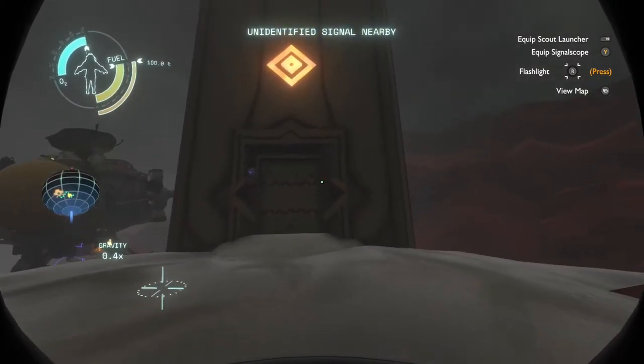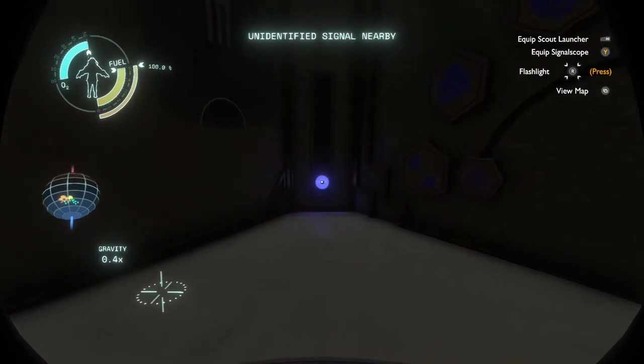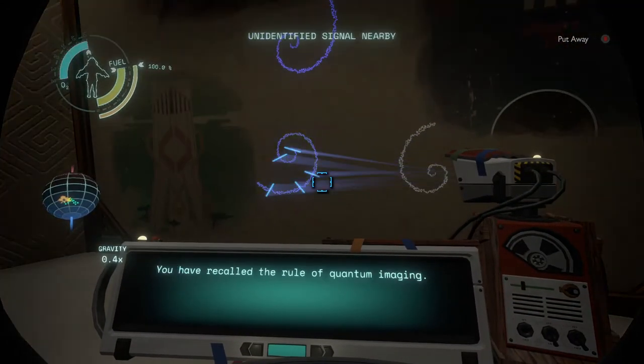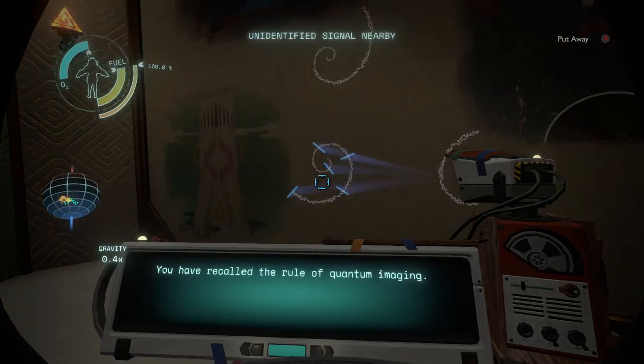This is the shrine, right? It wasn't there a second ago. I need to convince the shrine to be at the north pole somehow. There's so much writing! "Recall the rule of the sixth location." Yes, I do. "You have recalled the rule of quantum imaging." Correct. "Recall the rule of quantum entanglement." I think I have that also. So I'm in the shrine. If I close my eyes, I can make the shrine go as if I weren't here, and it should bring me with it. I need it to go to the north pole. That's only two of the rules, I think — the rule of quantum imaging is a little puzzling to me.